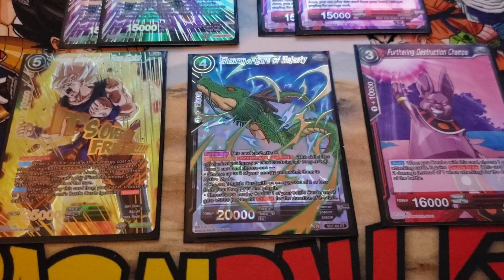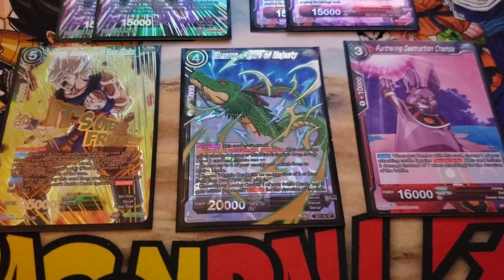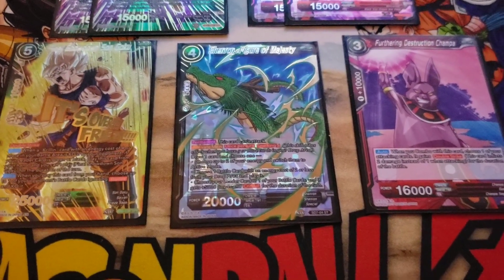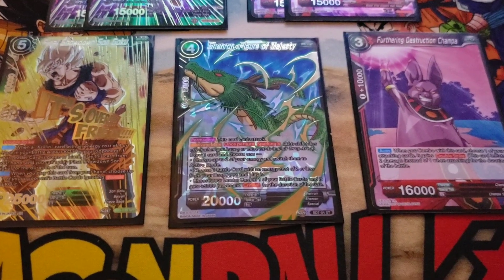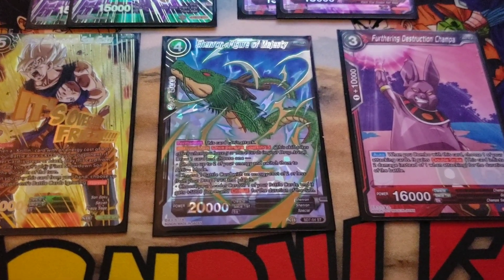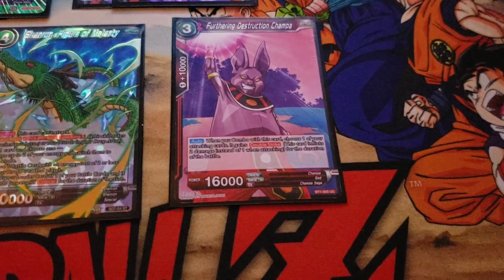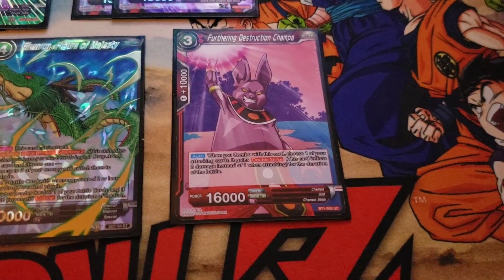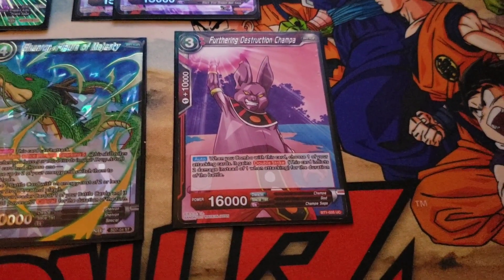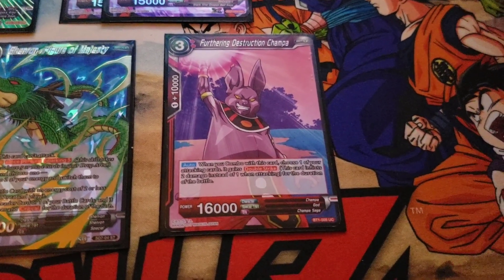I played 1 Shenron. I used to run it at 2 in the blue version and it worked kind of well because I ran the Yardrobes to keep bringing them back. With this deck I don't see myself needing it more than once, so I ran it at 1. It could be at 2 if you wanted to. The 1-of in further direction is Ciampa — this card is really strong. I have more Ciampas than I have East Kais, and with Ciampa I don't have to declare Double Strike.